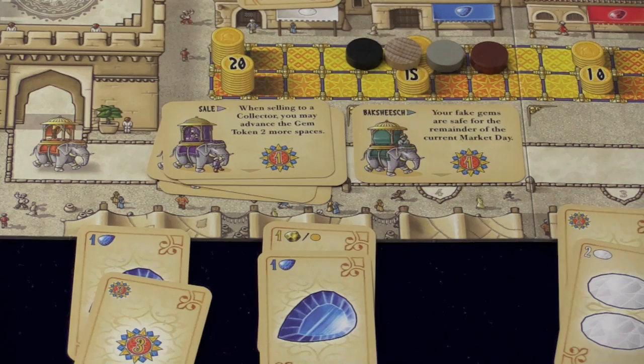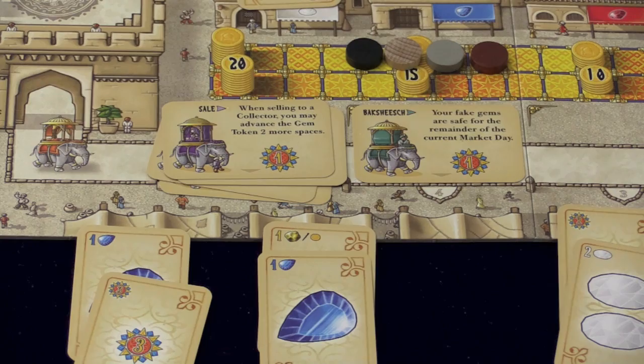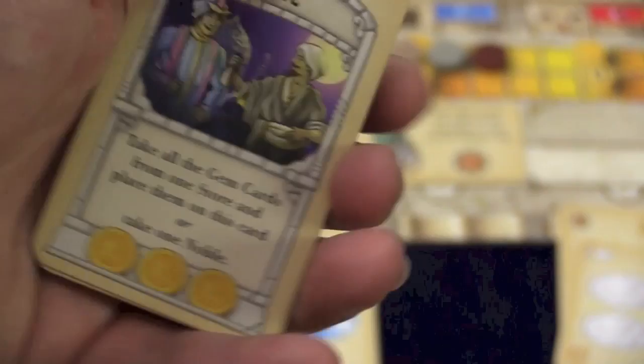Sometimes they're very useful abilities — like when you sell, you can advance the gem token more spaces. So when you play the trade card, you can also buy one of those face-up nobles.